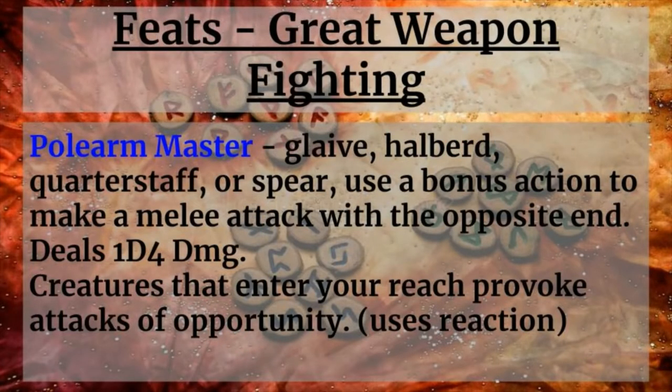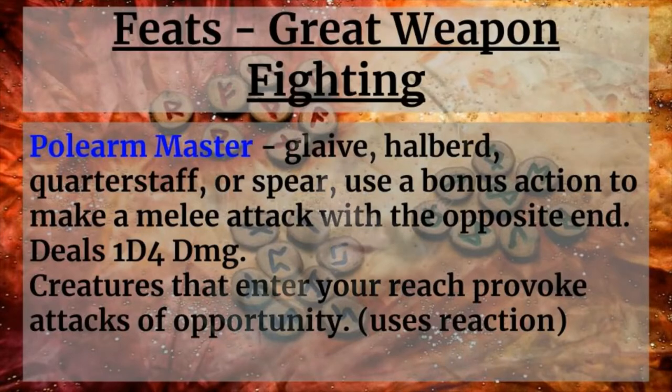Moving on to Great Weapon fighting, the first feat you want is Pole Arm Master. When using a Glaive, Halberd, Quarterstaff, or Spear, you use a bonus action to make a melee attack with the opposite end dealing 1d4 damage, including your Strength modifier. Creatures entering your reach also provoke attacks of opportunity, which uses your Reaction. Bear in mind that with this feat you're using both your bonus action and Reaction — both of which your Rune abilities rely on — so it becomes a game of resource management where you choose the best tactical opportunity. If you've burned through your Rune uses for the day, that's significantly less of an issue, and this still gives you options.